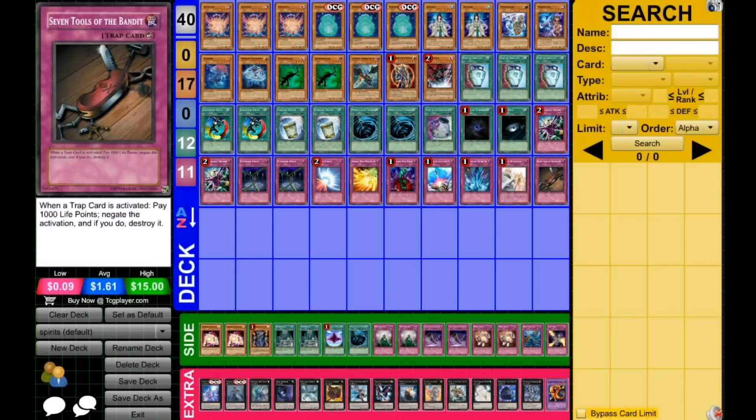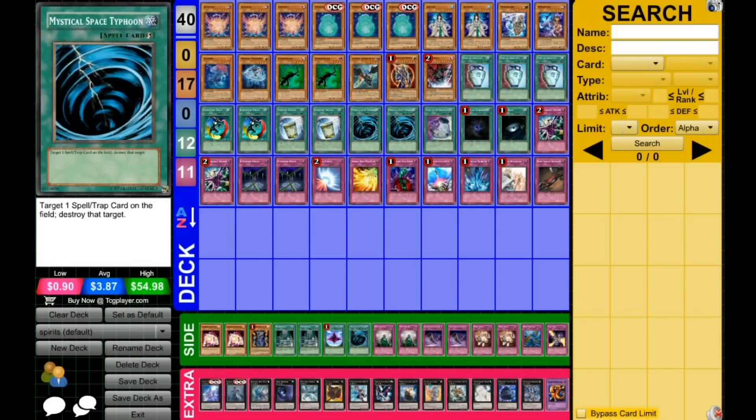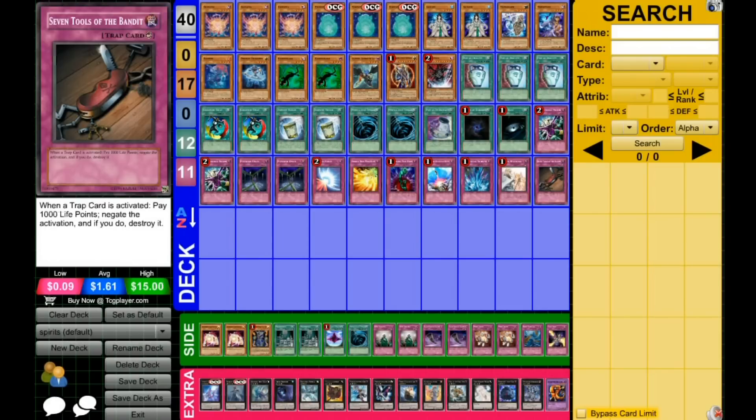And 1 Seven Tools of the Bandit so that your play can go off a little bit better. I found that 3 MST was a little too clumpy and didn't hurt all the things I wanted it to, so Seven Tools was pretty good. It also can stop Solemn Warning.